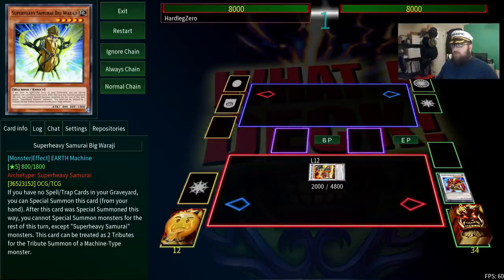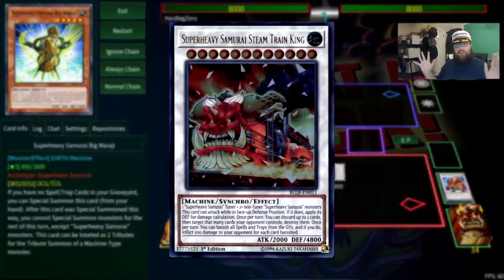Super Heavy Samurai Steam Train King is a level 12 synchro that requires three Super Heavy Samurai monsters. Like all boss monsters in this archetype, the train can attack while in defense position and uses its defense for damage calculation. And at 4,800 defense, it is one of the single strongest monsters in the game — there are only nine other monsters with an original attack higher than this, and almost all of them are far more difficult to summon.